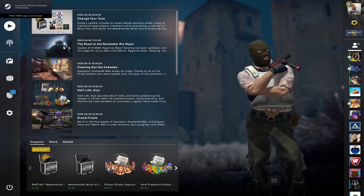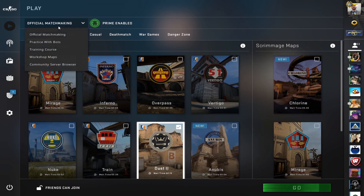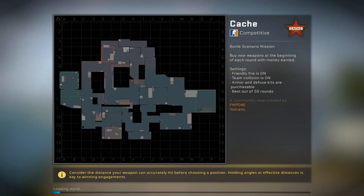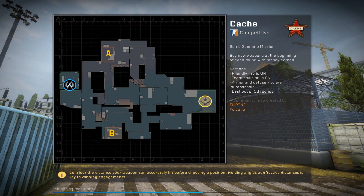Now that we've got the game loaded, all we're going to do is hit play. On the top left corner you have the drop-down box — we're going to do Practice with Bots. Pick the map you want to start your server on; we're doing Cache for our next video. Once we get in game, I'm going to show you how to execute the config and give you a rundown on what you can do and how you can change it to suit your needs.